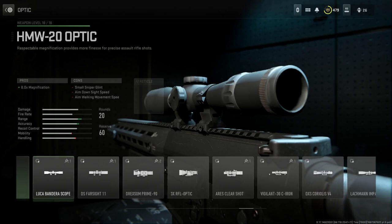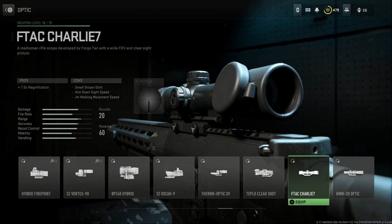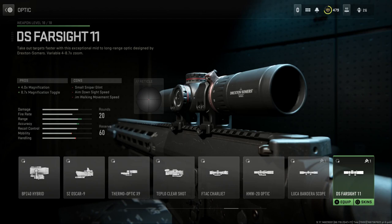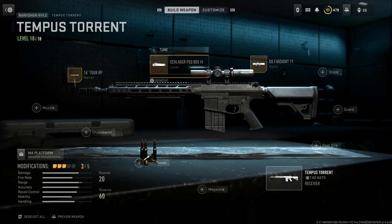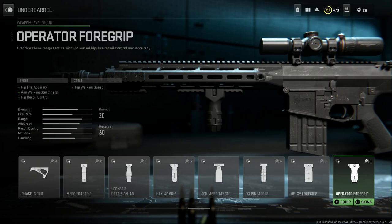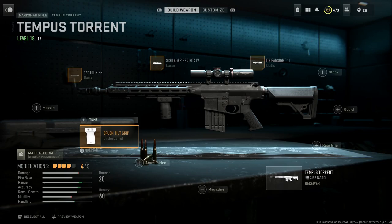For the optic, it's gonna be a Leopold LPVO. There are a couple of LPVO options here, but the best one is the DS Farsight 11 — this is the one you want. Most closely resembles, if not exactly, the Leopold LPVO, giving you a 4 to 8.7 times zoom toggle. For the stock, it's the Salt Mod stock, and for the underbarrel we're going with the BCM Vertical Foregrip — specifically the Bruin Tilt Grip, which is pretty close, if not 100%, to the BCM Vertical Foregrip.